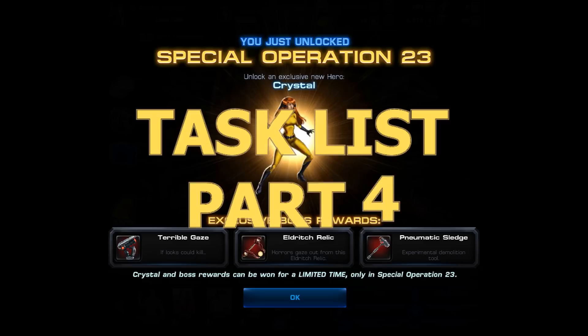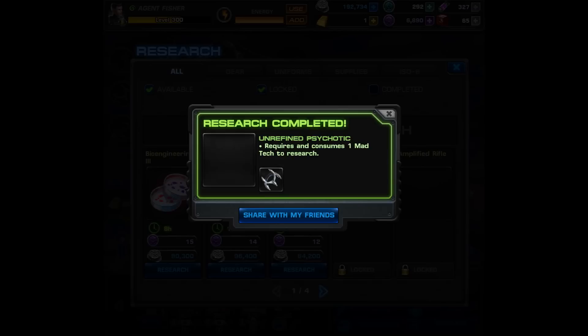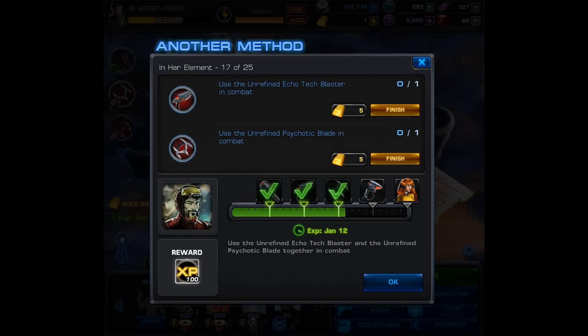Welcome back to the Spec Op 23 task list part 4. We left off with the last research, and now with that finally done we'll go ahead and click it, receive the unrefined psychotic blade, and move on. Let's bring up that task 16 complete screen — we now have that unrefined blade and we get one CP.